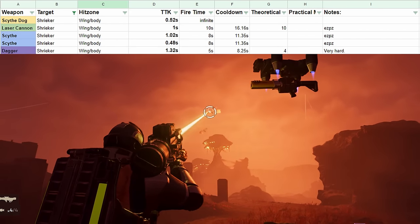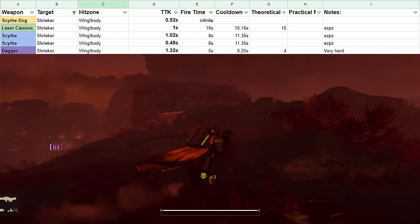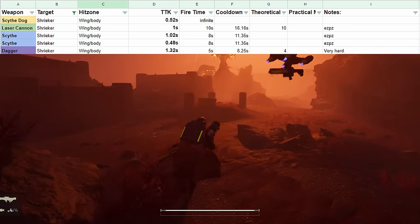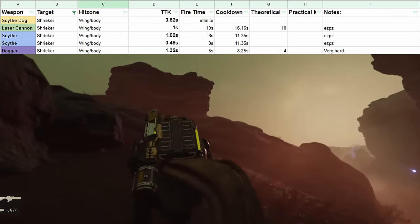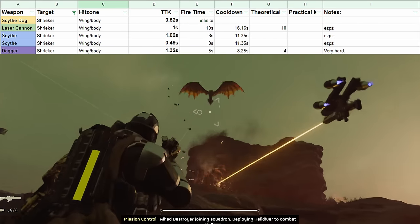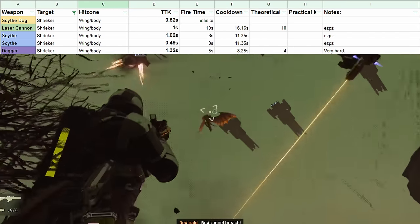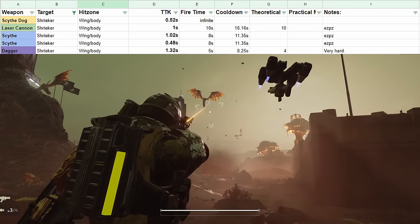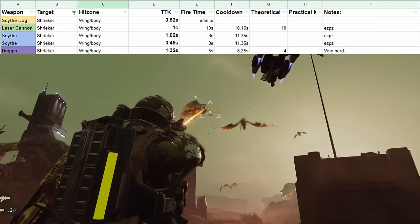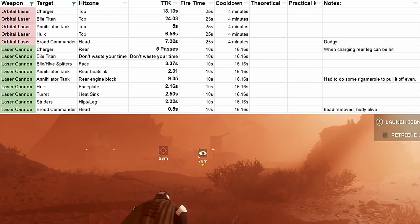The laser cannon is absolutely stellar against shriekers — it says about one second and maybe you can get under that, but it just feels great. The scythe also performs well and is a good enough reason to take it if you think you'll be fighting these enemies. The scythe dog also scored a solid time to kill on one of these, but it can only fire at them when they are swooping — if they don't clear a certain angle relative to the gun, it can't aim high enough to kill them.